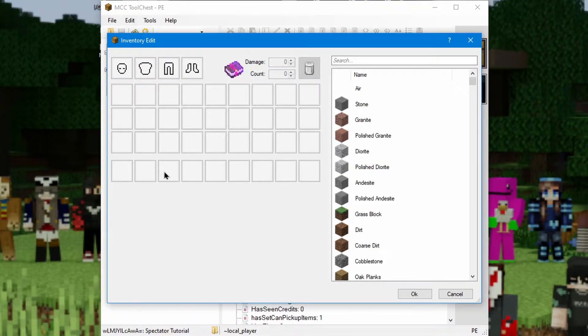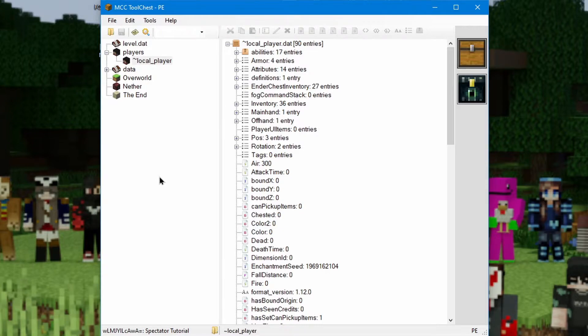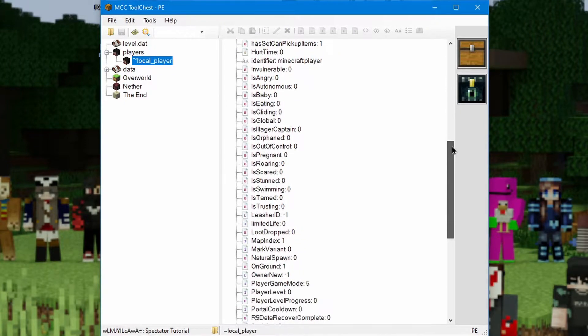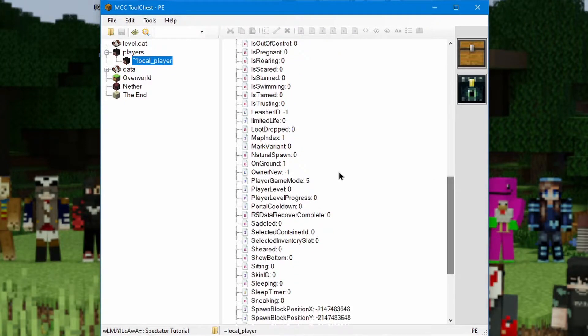If you put something in the inventory of the spectator account — or the one that you want to be the spectator account — then it'll be a lot easier to identify over here in world edit. But we're just doing it to the local player, so I'm just going to do this. I don't need to go through that entire process. Then what you're going to want to do is scroll down until you see the line that says player game mode.